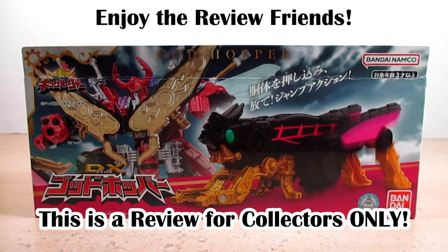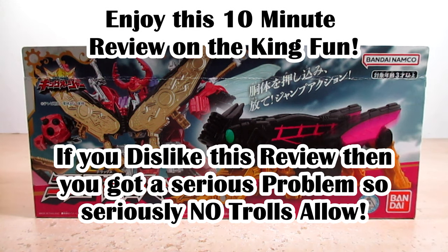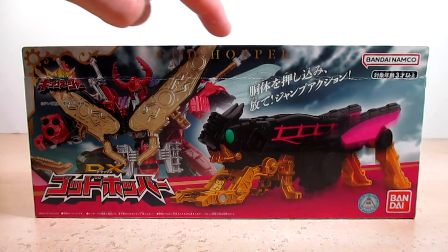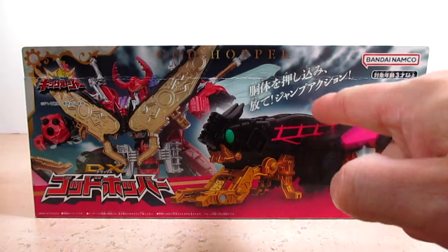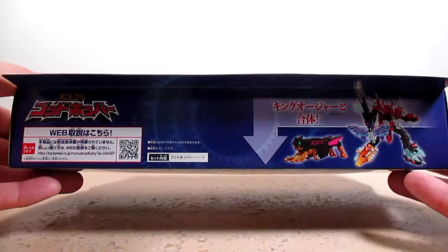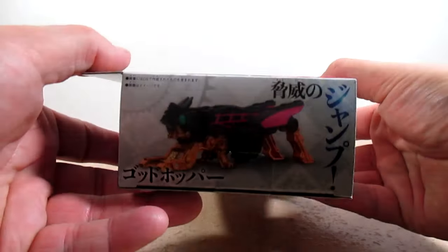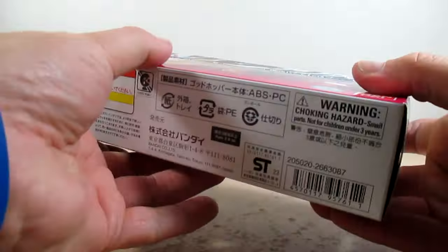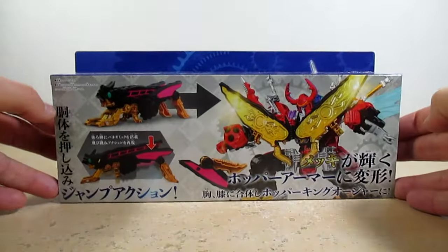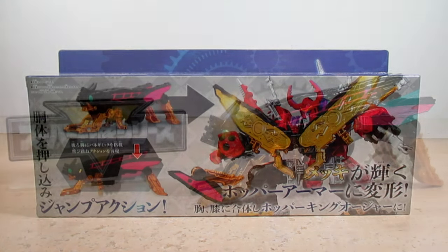Hello YouTube, Eugene here with a review on the Osama Sentai King Oger DX God Hopper. Let's go and take it to the box. It says Osama Sentai King Oger, DX God Hopper — and God Hopper in English. A nice shot of God Hopper himself, a nice shot of Hopper King Oger. Here's the top, bottom, sides, and back of the box.